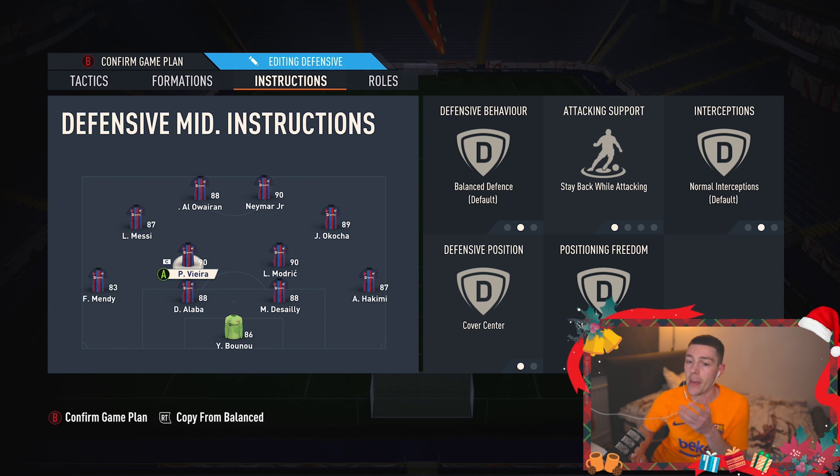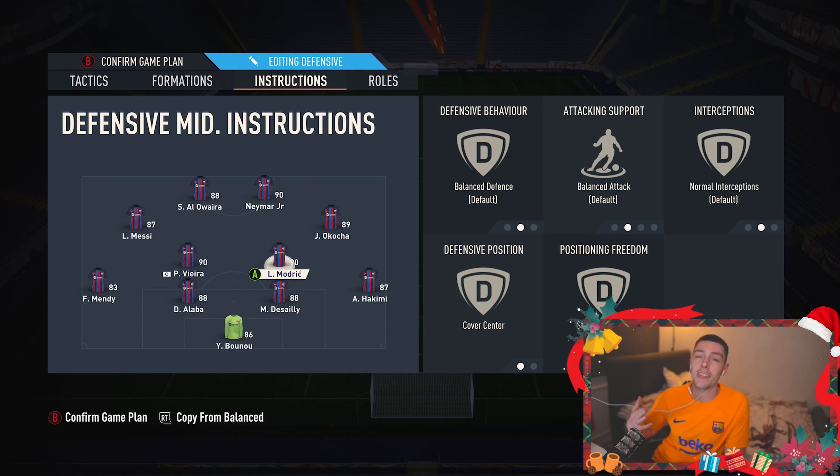For the two CDMs, it doesn't matter which is which. I have Vieira as my out-and-out CDM on stay back while attacking and cover center. My more creative midfielder is set to cover center only and balanced on attacking support, so he'll get up the pitch and help with the attack. If you're not comfortable defending with one CDM, you could use a box-to-box player like Gueendouzi — have him stay back while attacking and cover center like Vieira. But if you are comfortable, giving the creative CDM attacking freedom is very useful, especially with someone good at long shots like Modric.